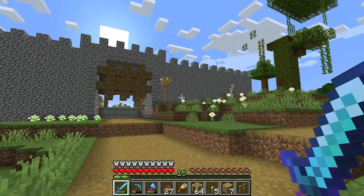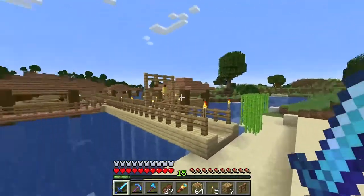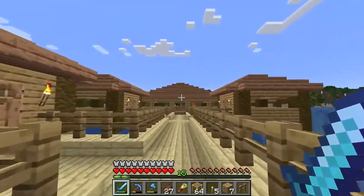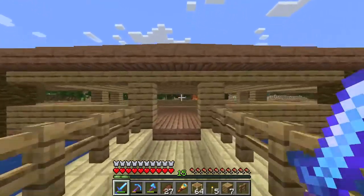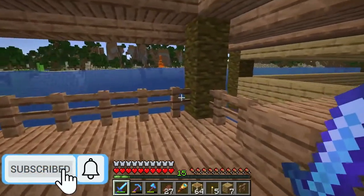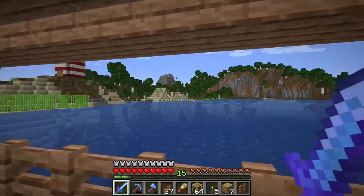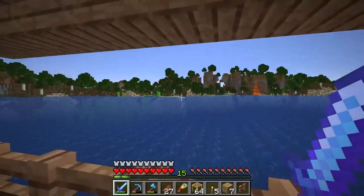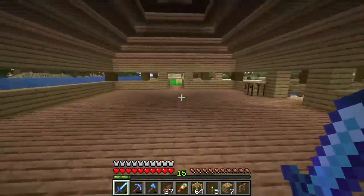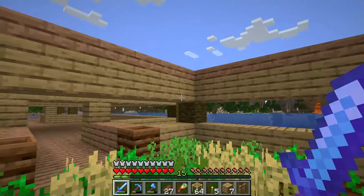Hello everybody and welcome back to 1.18 Minecraft. Today I'm going to be working on the water village once again. Last episode I built the large building over here at the end and it looks really cool. Off camera I built the roof over here on the second section, I also put a fence around here, and this section is pretty much done — it's just going to be like an observing area where you sit out and look around.